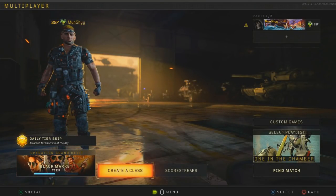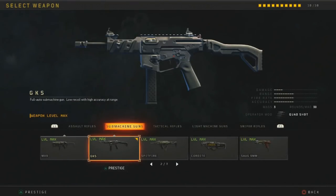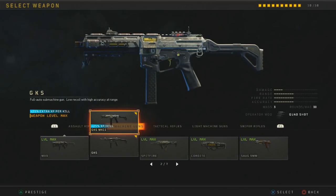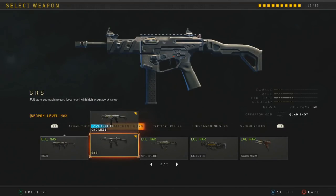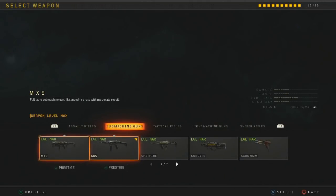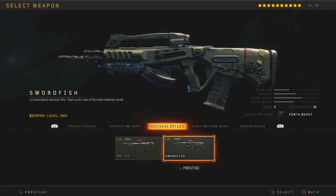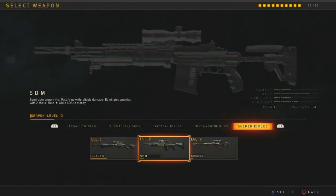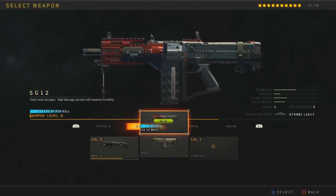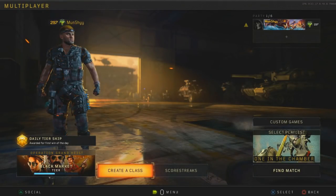I'll show you some of the weapon changes: if you have a Mastercraft variant equipped, every kill earns you 25 extra XP. You can see the difference — I've got the GKS, the MX9, and the ICR. I don't have the Maddox. You can also apply this to other weapons like the shotgun, the Boombox, and others.